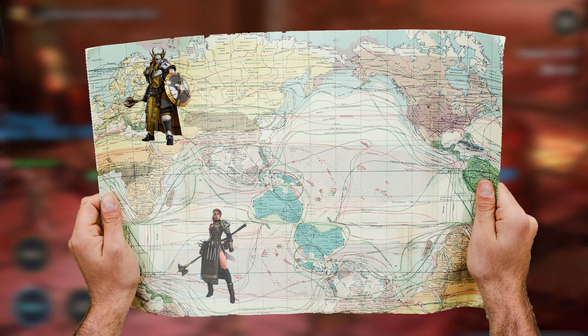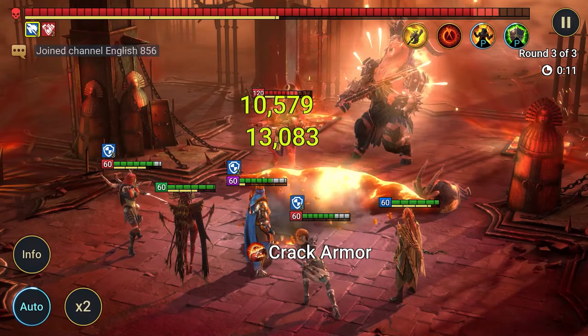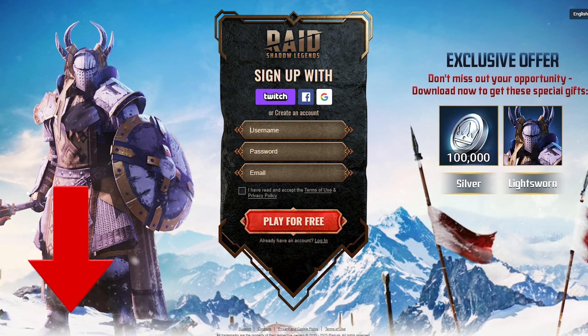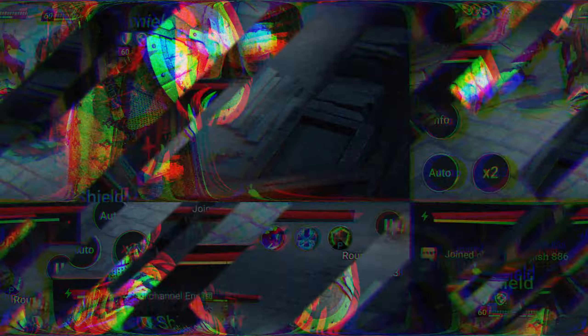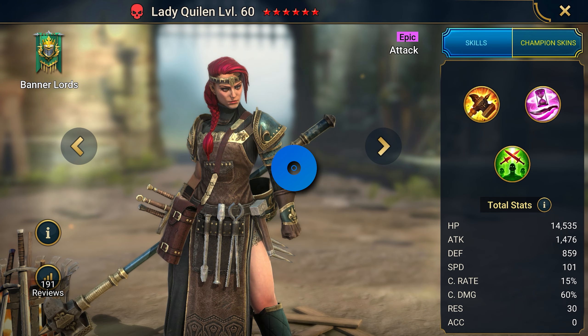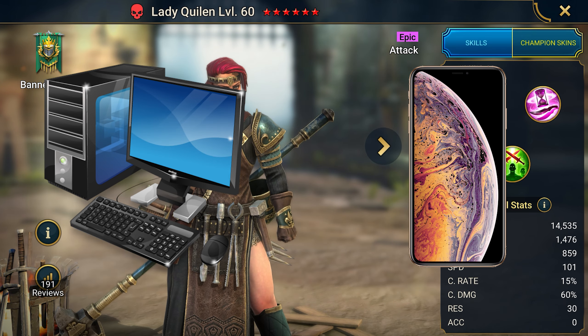My first part of the plan: if you are a beginner or an old-timer who had an unsuccessful start, then you need to follow my brilliant strategy. Open the description — there is a link you need to register that will give you epics. For creating an account, you will receive the support champion Light Swarm for free, and at level 25 in-game, Lady Quillen will be available.